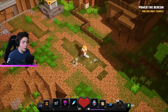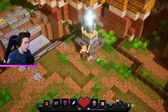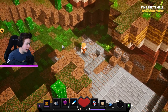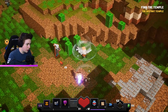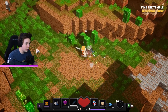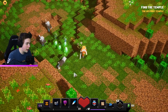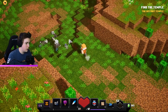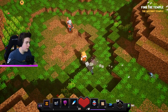New objective: find the temple. I honestly haven't played this game in a while so I kind of forgot a lot of the controls. Let's kill this pillager real fast — we're good. These guys are just coming after us. I have an iron sword right now, that's currently my weapon.